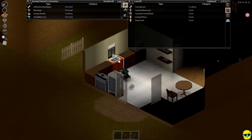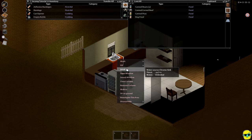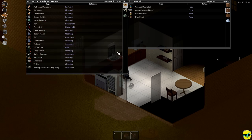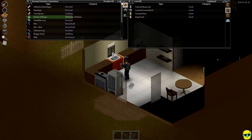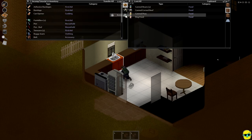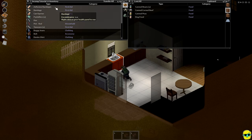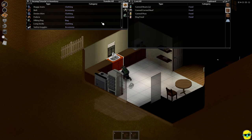Now we're getting thirsty, so we can drink here. Notice our encumbrance is 4.59. I'm going to take this empty kettle, right click on it, say fill, and fill my empty kettle. Look at our encumbrance — it's going way up. But if I take this kettle of water and put it in my backpack, encumbrance goes down. I'm going to take everything I've got here and put it in my backpack. Look at our encumbrance now — that's the beauty of this backpack. And you notice how fast we did that because of our Dexterous trait.